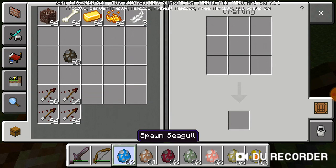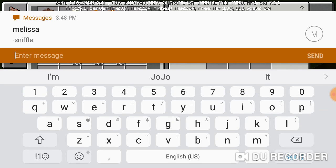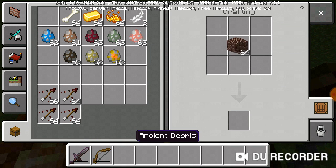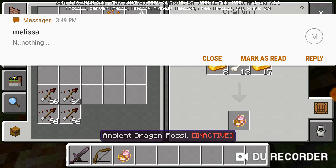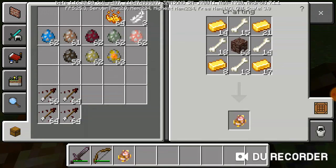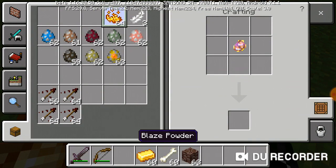Now I can showcase the boss, finally. This is the ancient dragon fossil. The ancient dragon fossil is actually pretty useful — it is used to spawn in the boss. How do you do that? Glad you asked: you do this, and this, and this, and then you will get this.